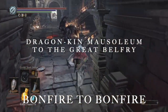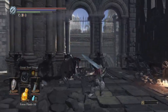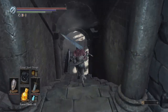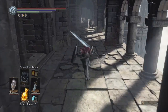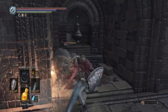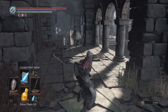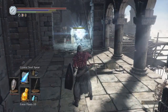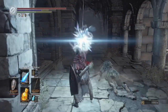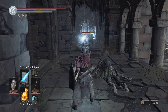I'm going to take you guys from bonfire to bonfire in Archdragon Peak — from the Dragonkin Mausoleum bonfire to the Great Belfry bonfire. That first one you just want to book it through. There's a man serpent that summons dudes you don't really need to mess with — you can farm him, but it's a pain. We're just going to keep moving and I'll show you where all the enemies are through this part.